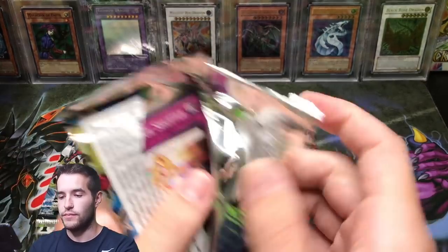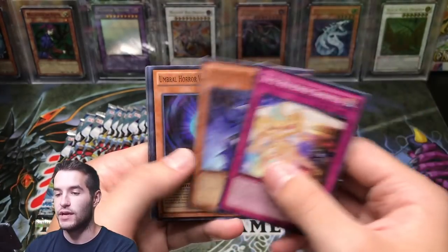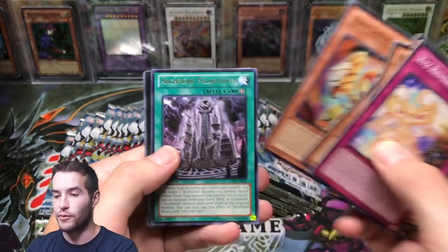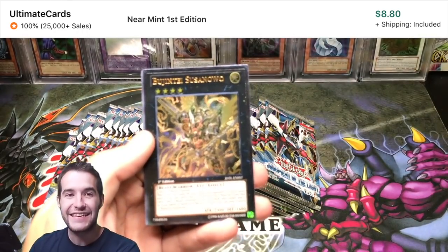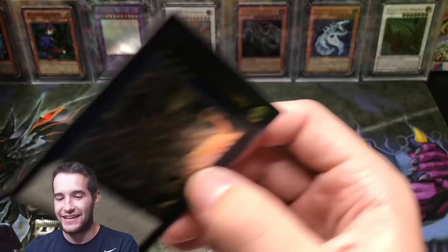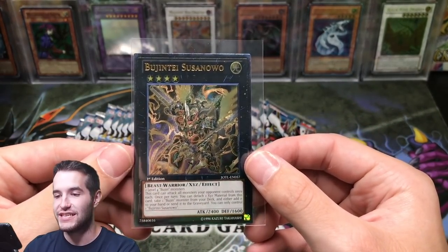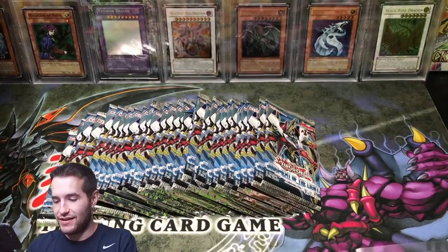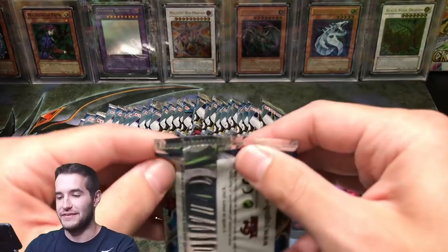Next pack — what can we pull out of a Judgment of the Light? Pretty newish set. Oh, ultimate rare guys — can we be the Star Eater? Oh my goodness, I pulled this guy every time! I've pulled this three times now — what in the world! Three of the ultimate rare Bujintei Susanowo. That's weird, but at least it's an ultimate. I've pulled that guy three times.